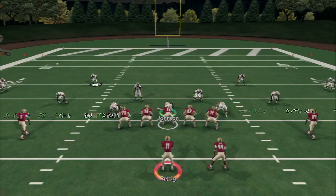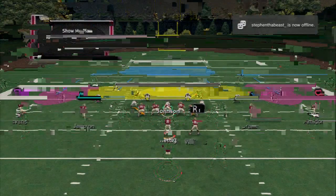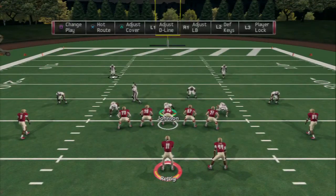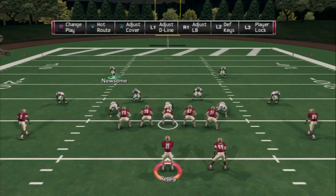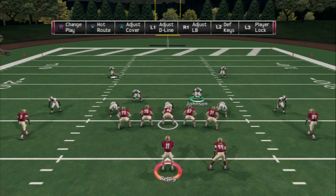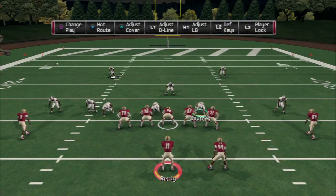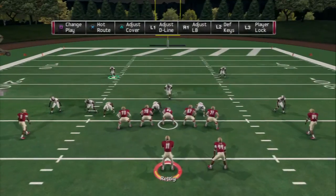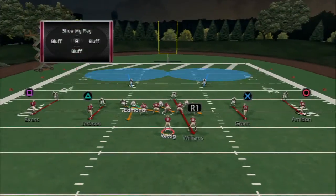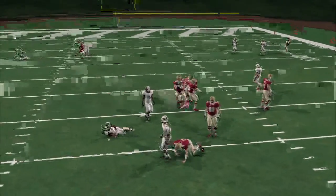What happens if you want to mix in some man coverage? I like to call this cover 2 man under — a quick audible up to the man play. Remember your setup: base align, press coverage, adjust your defensive line and shift them to the left, shift your linebackers to the left, and move your corners back 5 yards like always. Then re-blitz this defensive end. For sitting only 4, they get up pretty quick — it's a decent pressure and you don't have to do any hot routes except re-blitzing the defensive end.